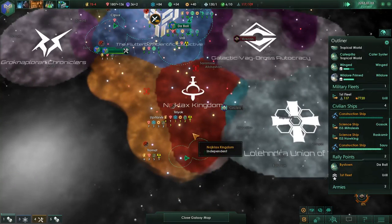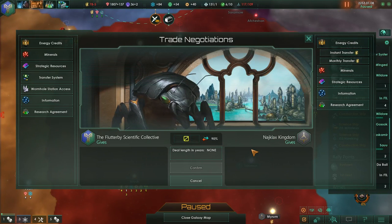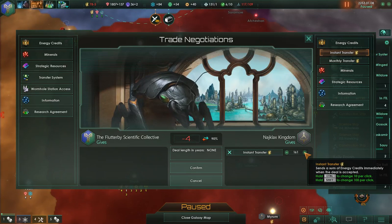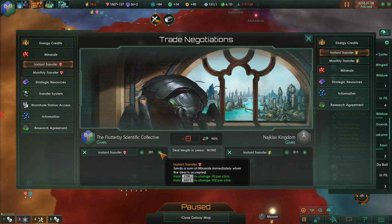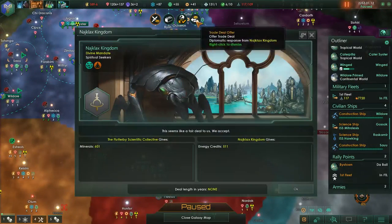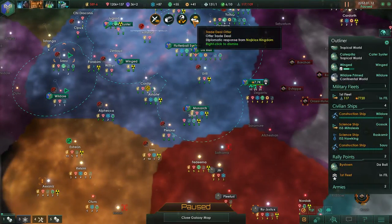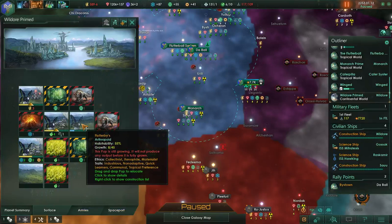Let's talk to our buddies down here again and see if we can work out a trade deal. Option complete, option complete - offer a trade deal. Let's get 500 credits off of you. See if you like that. Option complete - good. I'm hoping you guys are actually using that to build some good stuff. We have people coming in there. The food situation is plus one so we'll need a hydroponics farm.